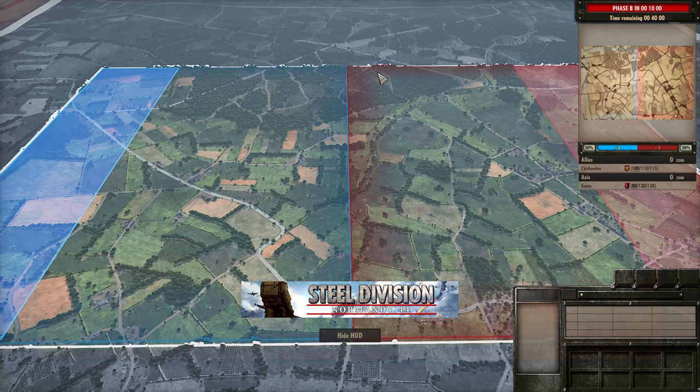In the first game we saw Chickenju lose out to Gonzo's 2nd Panzer. Chickenju was playing with his 15th Infantry Scots and it didn't really work out very well. He couldn't use the heavy armour to his advantage throughout that game. He did manage to clean up the Panzer 4s quite well, but Gonzo just found a way to continuously be aggressive and nullify the kills that Chickenju got early on.